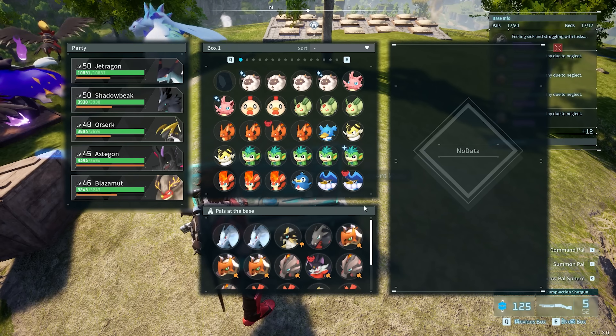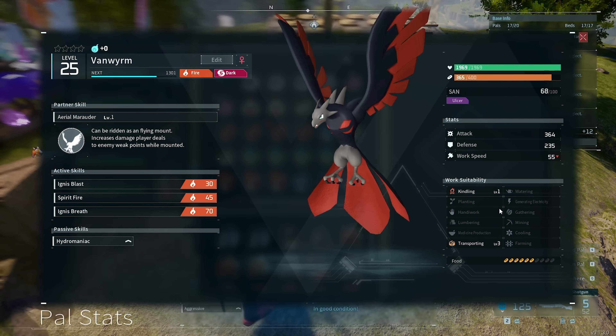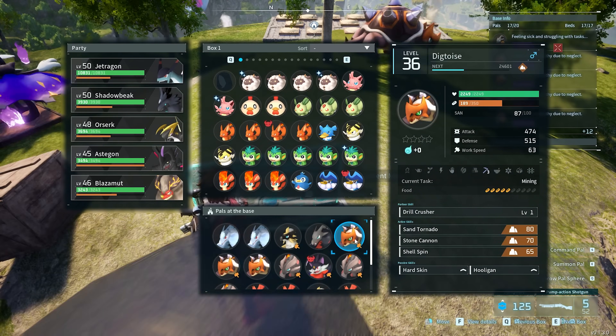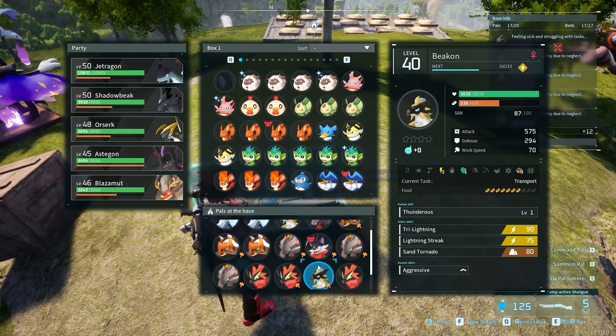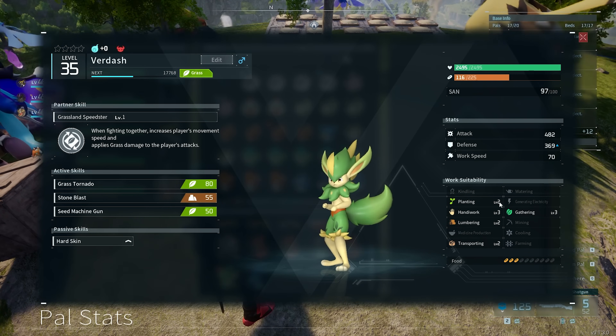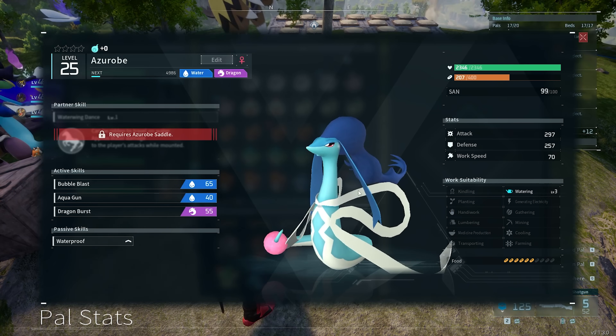What I use is anything with transporting — you can see there, level 3 transporting — and then also anything with mining. Digtoys is the best option for me, but you can use Tombot if you're low level, or Reptile if you've got any. Then you'll need one with planting, which I use Dash for, and then one watering.